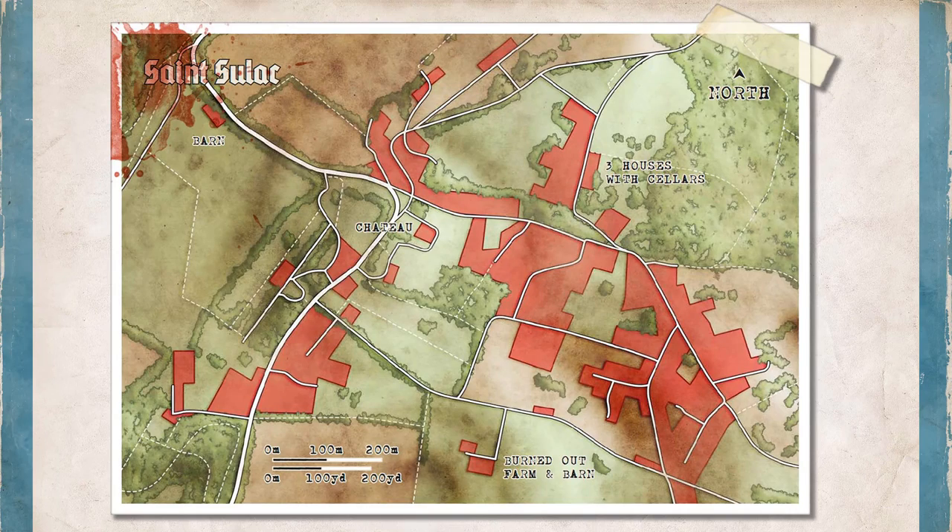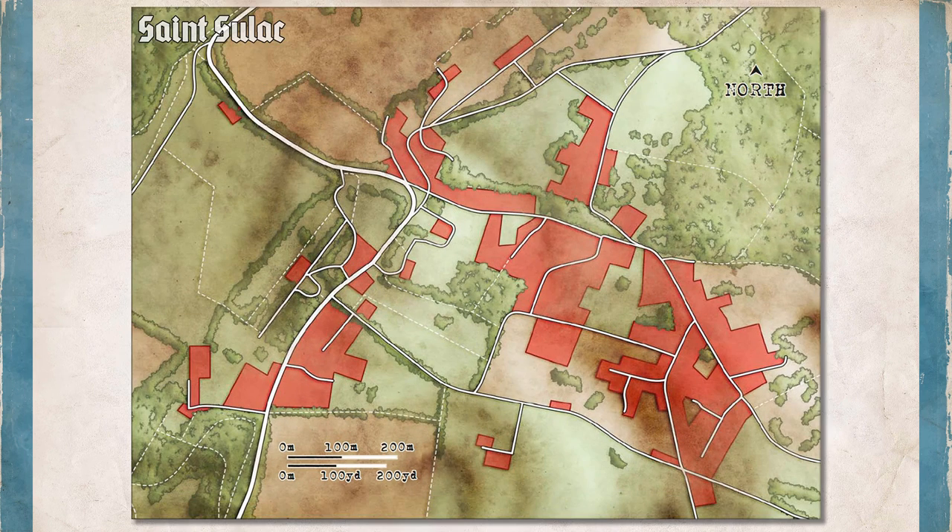The next scene is an hour later as they reach St. Sulac. We get a map of the village with obvious things marked on it, such as the Burnout Farm and the Chateau, and some not-so-obvious things like the house with the cellars and the barn that the players don't know about yet — meaning this map isn't appropriate to give to players because it has spoilers on it. So with a little Photoshop, I made a blank map to give to my players, which we could then fill in as we played. Game Masters who want to use my map can find it along with my other handouts at the link below.